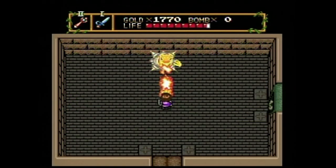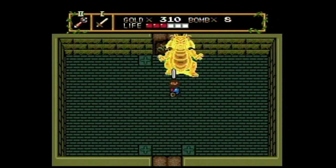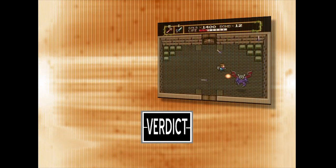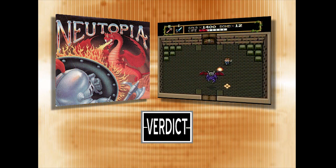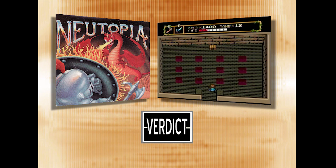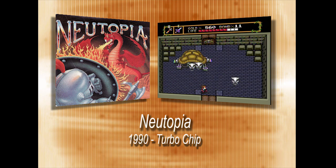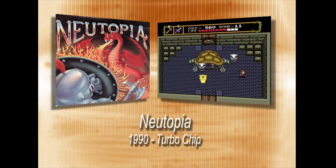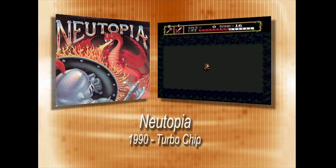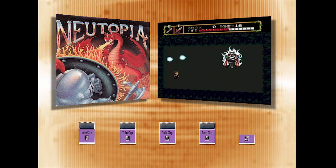Eat your heart out, Link — Jazayta is here. And Nintendo's gonna sue somebody. Newtopia is extremely fun if you enjoy the overhead action-adventure Zelda games, and comes really close to the original Link adventure. But copying from the best isn't always a bad thing, and Newtopia proves this fact. It's a really fun 7-8 hour romp that'll keep you coming back for more time and again. I really enjoy this game, and to me it's one of the best early TurboGrafx titles. 4.5 TurboChips out of 5.